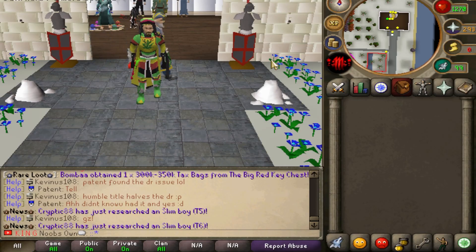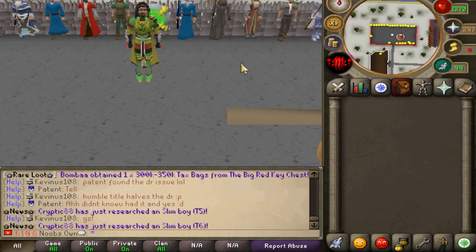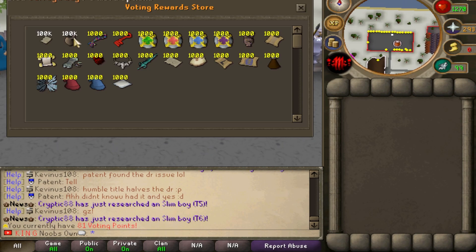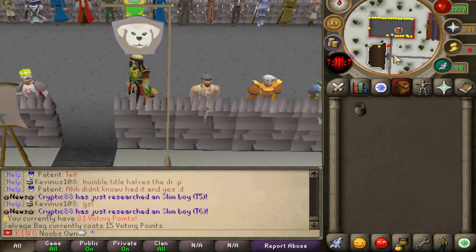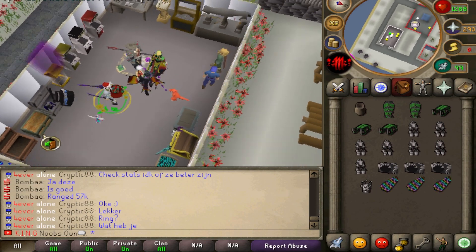Let's hop back in-game. First I'm going to go to the shops because I need to buy myself the salvage bag. Let's find the vote store — here we go, vote rewards. There we have the salvage bag, which costs indeed 15 points. Now we can go to the area where we can salvage.